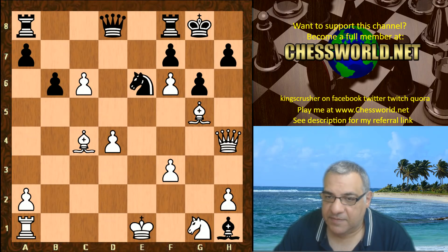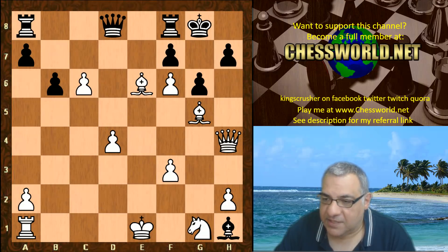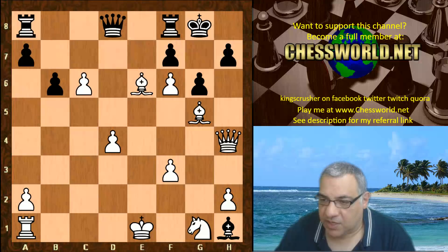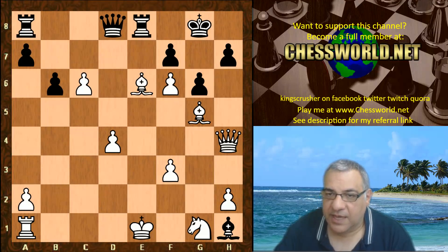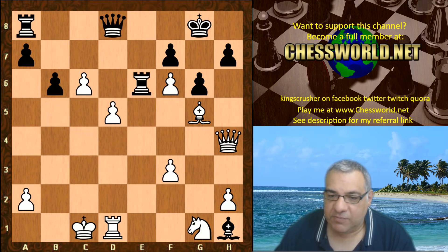We have Knight e6 — okay, so this looks very scary already. Now Bishop takes e6, eliminating that piece. Rook e8. If f takes here, then we're back to f7 check winning the queen. So the idea was Rook e8. Now White castles queenside, believe it or not — the rook gives natural support for the pawn to be pushed. Rook takes d5, supported by that rook.